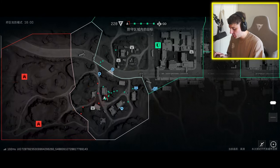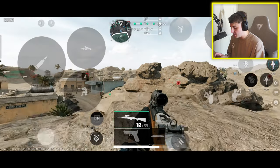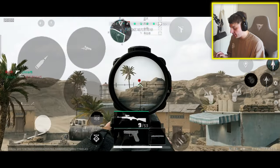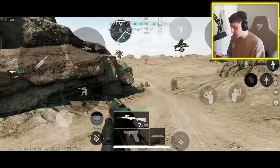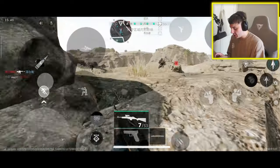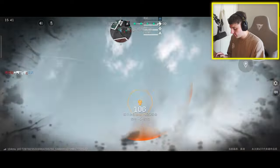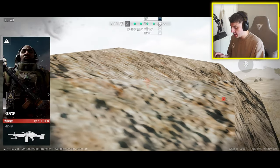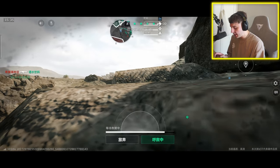We've taken all the green points and we just have to take those two reds to win the game. Got him in the head but we died ourselves. Yeah, we just died out — I don't think you can move when dying. You can give up if you don't want anyone to revive you.